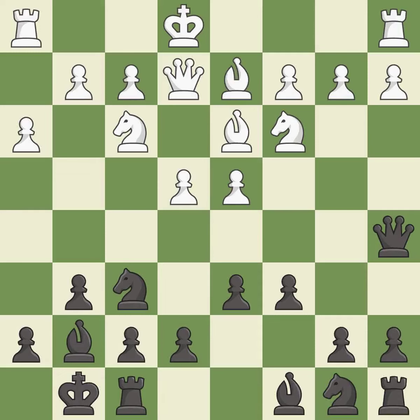This develops a bishop off its starting square, getting it into the action. It is good. This loses a pawn. This allows the opponent to reveal an attack on a queen. It is a blunder.